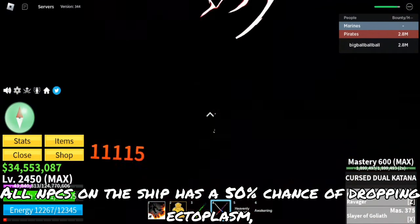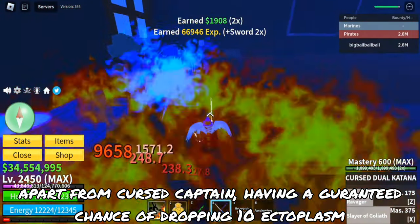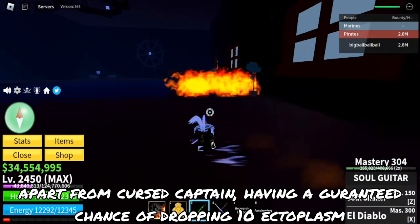All NPCs have a 50% chance of dropping ectoplasm, apart from the cursed captive, which has a guaranteed chance of dropping 10 ectoplasm.